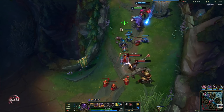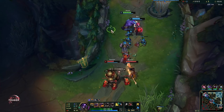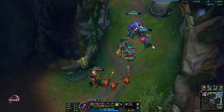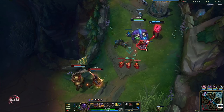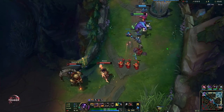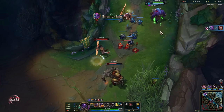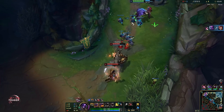With your W you're going to knock people back. His most important combo is that you can buffer your Q in your W animation, so instead of knocking people back, you dash into them and then knock them up. That's his main combo, that's how you want to engage.